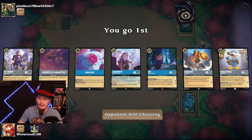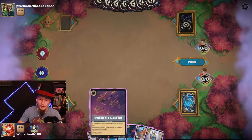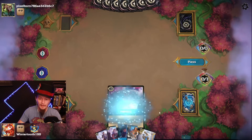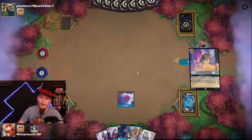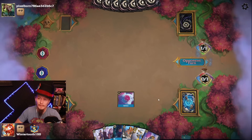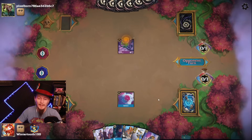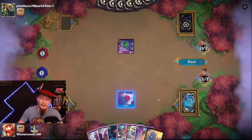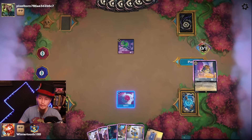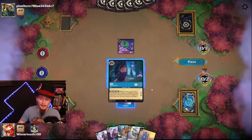I do want the turn four play to be the Sardine Can, but I don't have it — let's go draw it right now. Street Rat, Pascal. We do have lots of Bodyguards. This Tavern could actually be really big, and the Beast not so important — it'd probably be our turn four play.